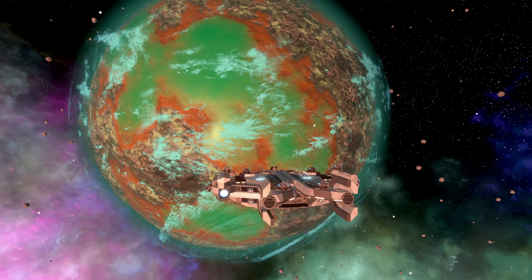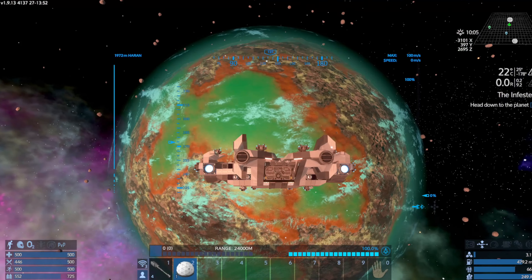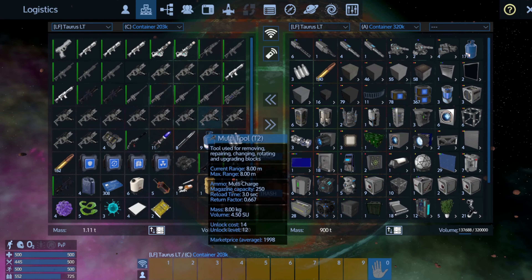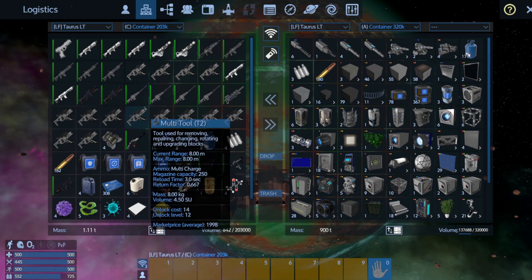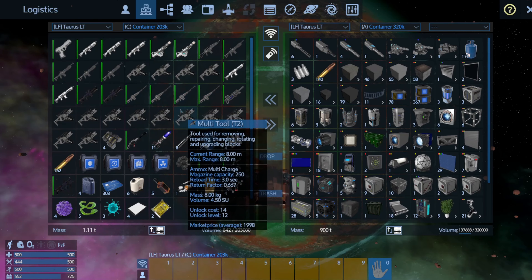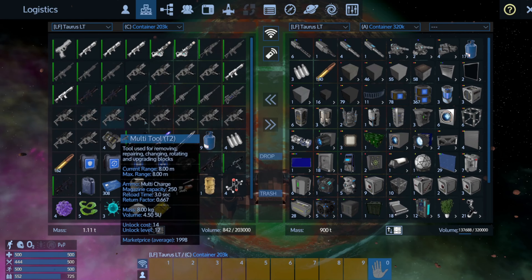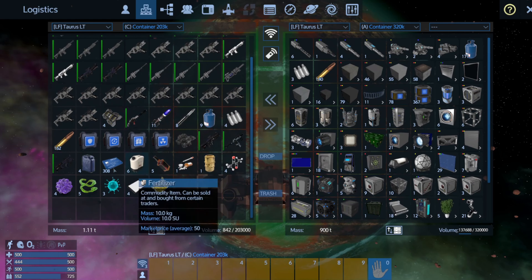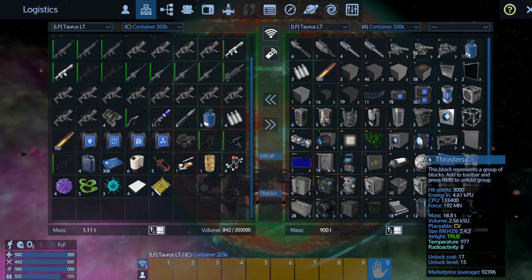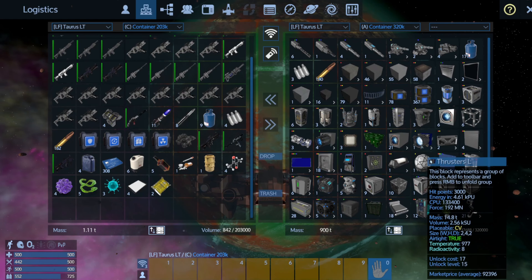We're about to head down to this here planet, and its name is Haran. Just kind of looking through the things that we got looting that other structure — there were four or five alien containers that survived my assault. We had one sniper rifle, now we've got about three sniper rifles, a bunch of miscellaneous multi-tools, and a bunch of other junk. The big win was this large thruster. That was pretty sweet.